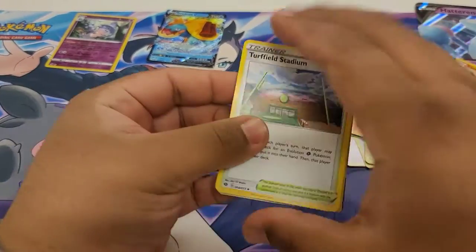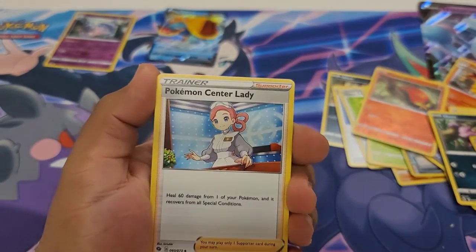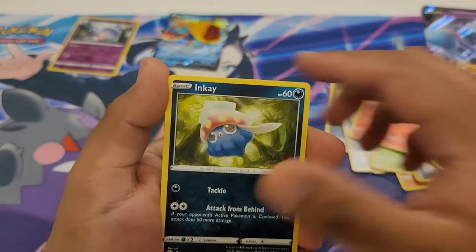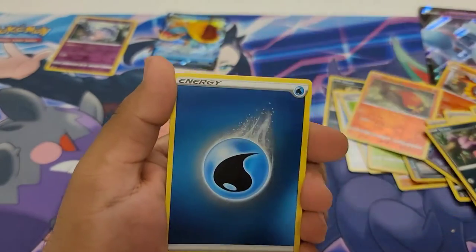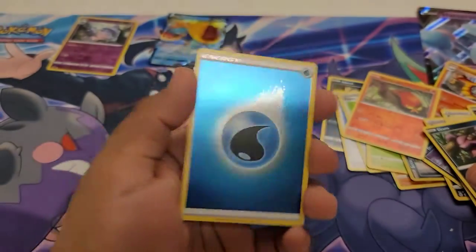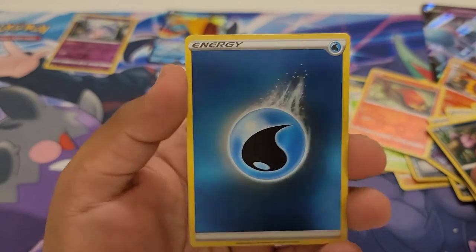Just Steel Energy. And then we're going to start off with a Turffield Stadium, a fake Pokemon sending us joy, a Sharpedo, a Hatenna, an Inkay, a Snom, an Ekans, a Machop. Ooh, gorgeous — a Reverse Water Energy! I forgot that they had put these beautiful Reverse Energies in. This kind of makes up for the whole box, to be honest, because I love those holo energies.